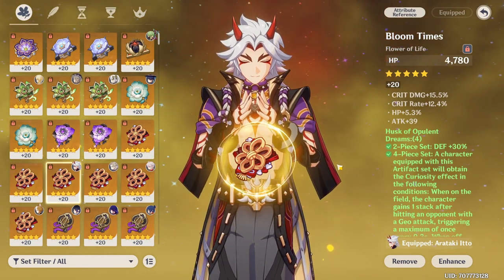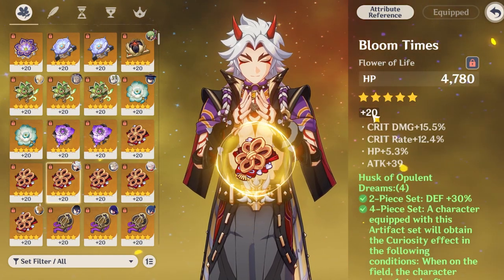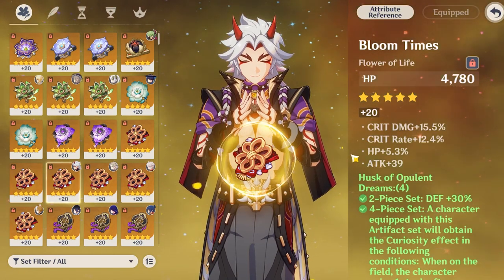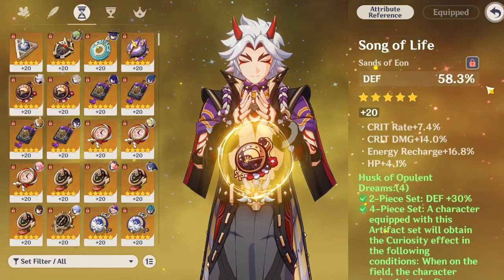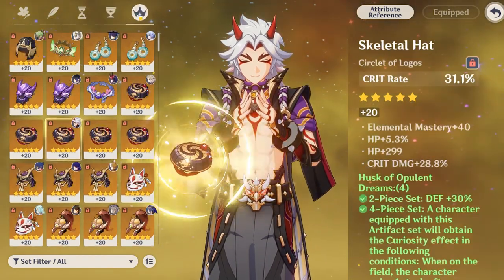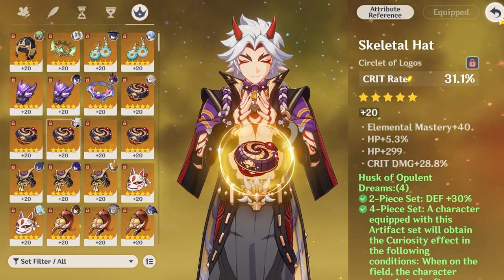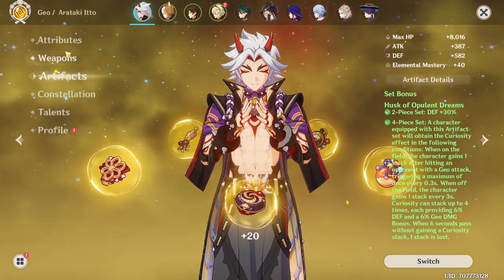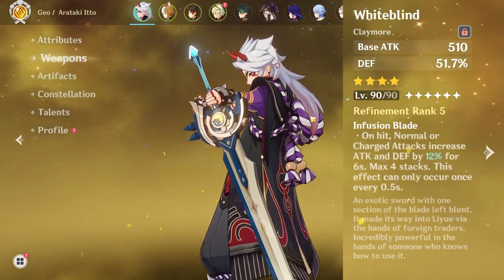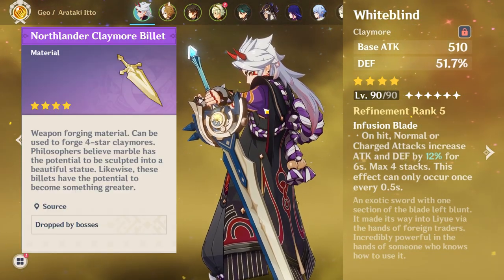For his stats you want crit rate, crit damage, and DEF% — and make sure you have some energy recharge. For his sands, run DEF%. For his goblet, run Geo damage bonus. For his circlet, run crit rate or crit damage. As for weapons, I'm using an R5 Whiteblind — this is the best free-to-play option. It's a craftable weapon; as long as you have the prototype claymore, anyone can craft it and it's great. His best in slot is the Redhorn Stonethresher.